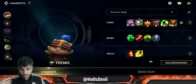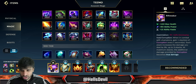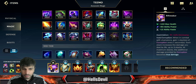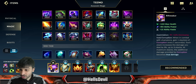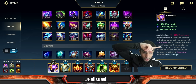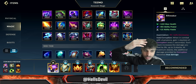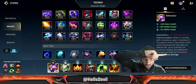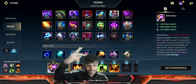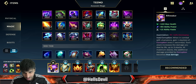You start with a Rift Maker — not a Nashor's Tooth, not a Liandry's. You don't even build Nashor's Tooth or Liandry's. The Rift Maker is the only AP item you're going to build. When you're in combat with champions, you get the corruption stack, and after three seconds you're going to do nine percent bonus damage as true damage. Your ultimate is going to explode on enemies' faces.